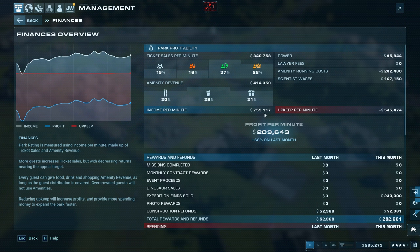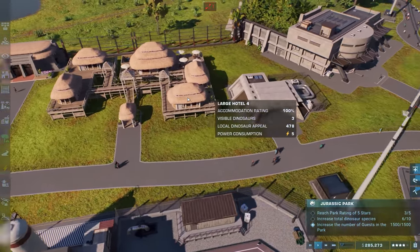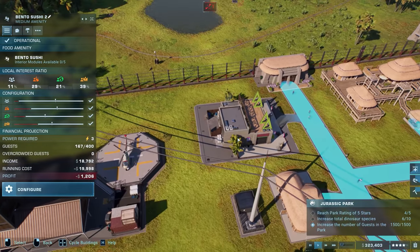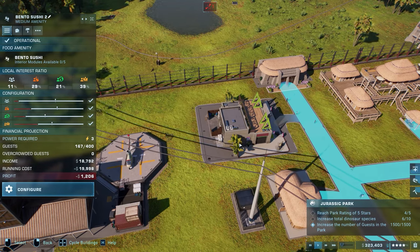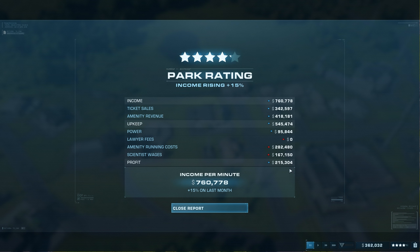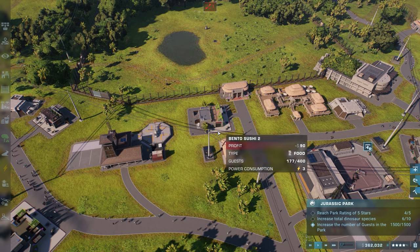To get to a million income per minute we can either drop expenses or increase income. In this game you can't control food and gift prices like in the first game — you can't set custom prices. Park rating is at four and a quarter stars. 760,000 income per minute — plus 15 on last month. Scientist wages are adding up, but it's leading to that 760,000.